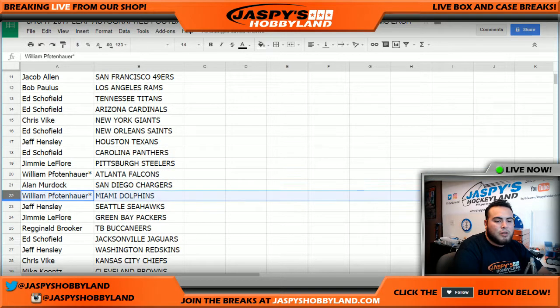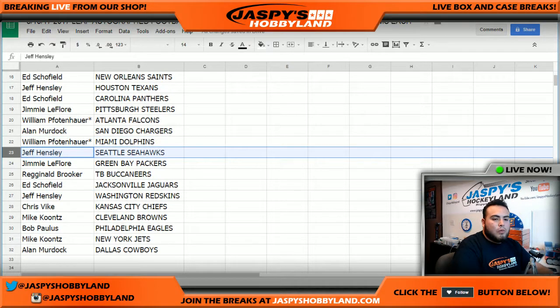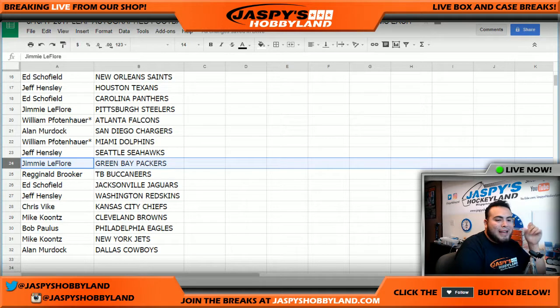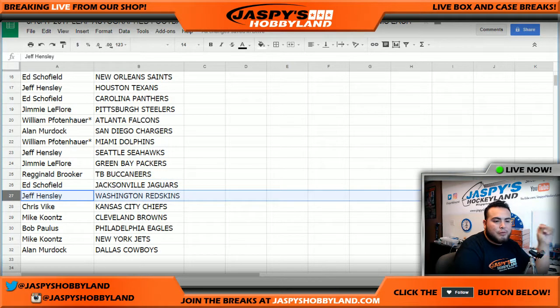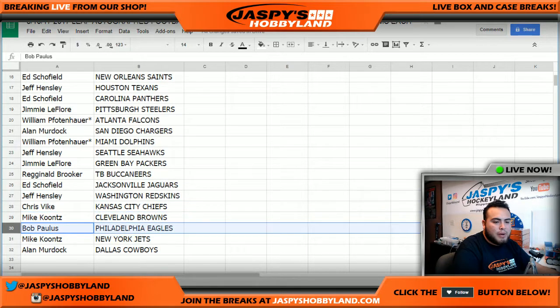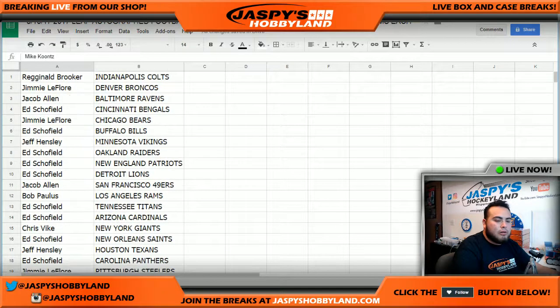William, last spot Mojo with the Falcons. I only got the Chargers, William with the Dolphins, last spot Mojo, Jeff with the Seahawks, Jimmy with the Packers — sorry. Reggie with the Bucks, Add with the Jaguars, Jeff with the Redskins, Chris with the Chiefs, Mike with the Browns, Bob you have the Eagles, Mike with the Jets, and Allen you have the Dallas Cowboys.